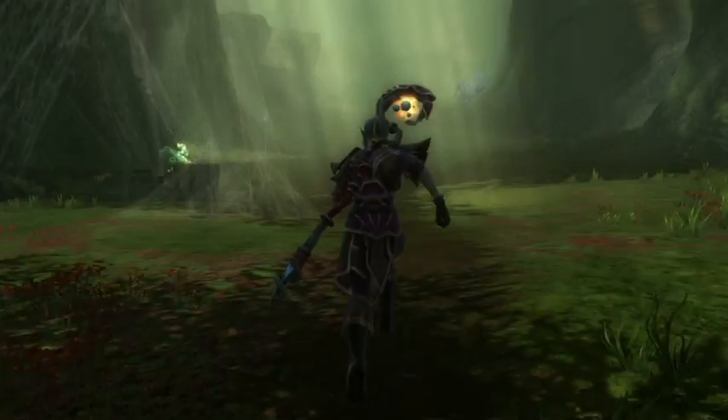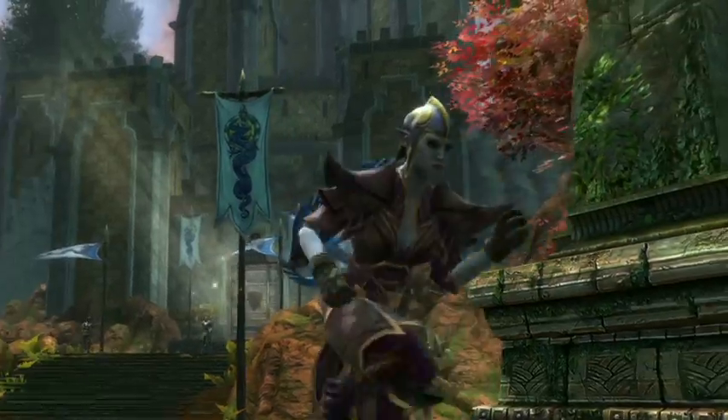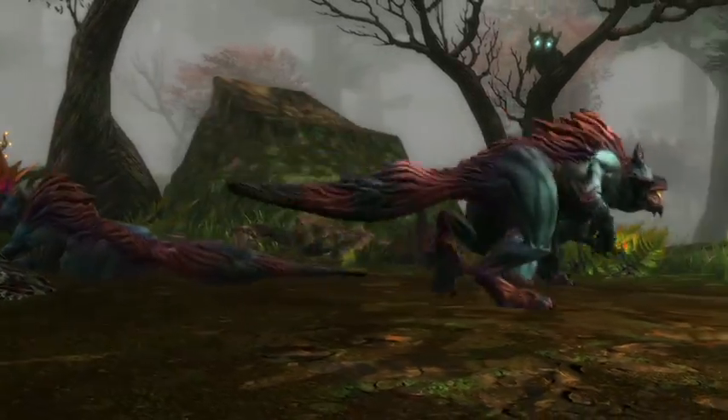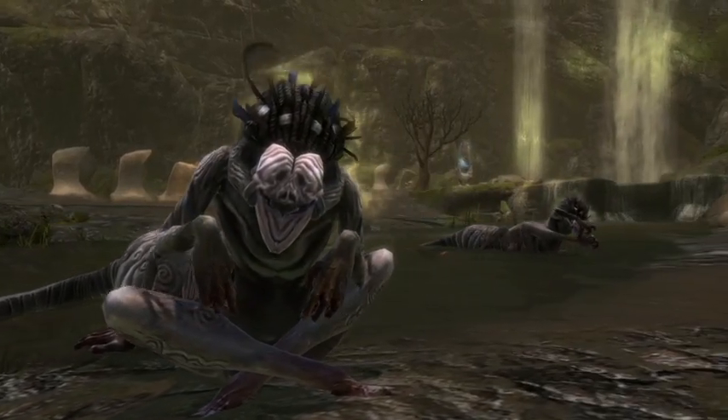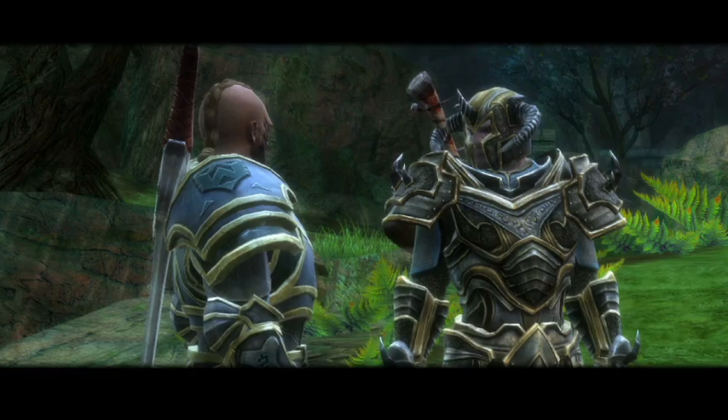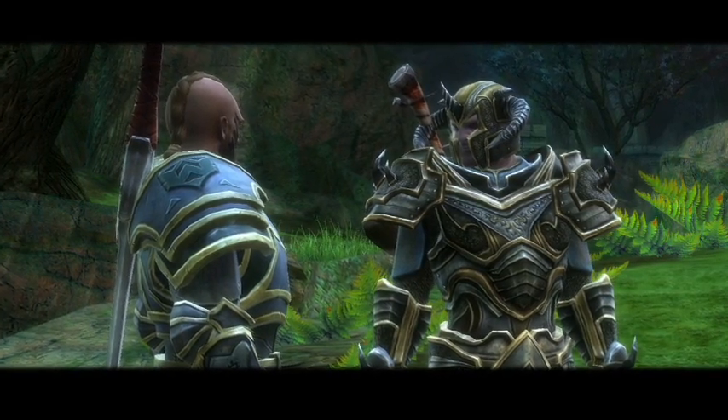The time when Amalur could be saved by Torkelone has long passed, and the Fateless One must do battle with many fierce creatures in order to save the besieged world. Weapons out, eye sharp. The ruins are full of boggards and sprites.